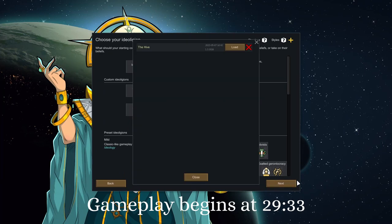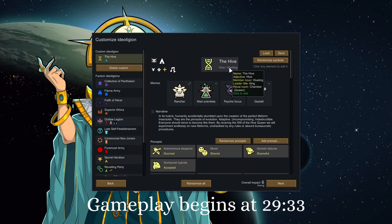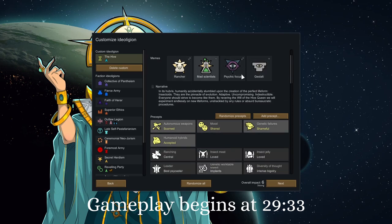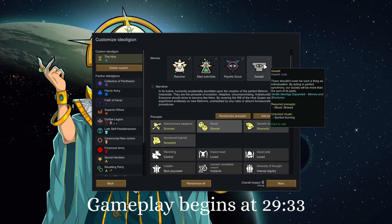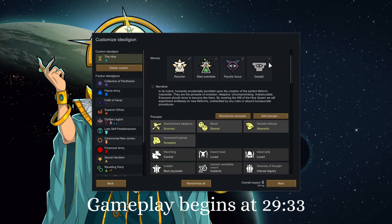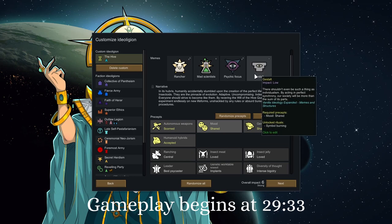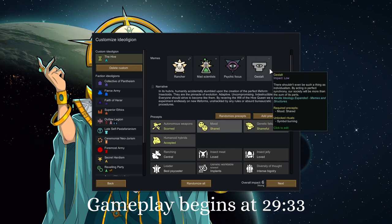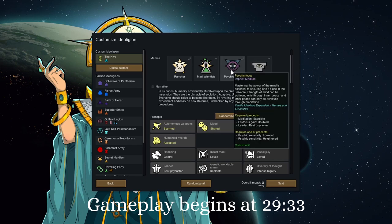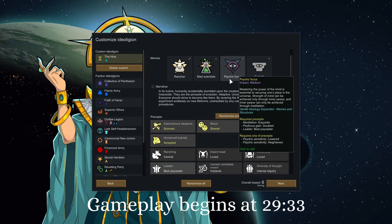Loading an ideoligion — I'm actually prepared. The faction name is The Hive; the objective is 'the hive' and member noun is 'hiveling.' These are our memes. Gestalt — they have shared mood. This doesn't work exactly how I thought it did. I thought it meant everyone's mood was averaged across the colony, but basically, if most people are happy, everyone gets a mood boost; if most people are upset, they get a debuff. So if people are happy it's easier to keep them happy; if they're upset it's harder to get them out of it. Not quite what I was after, but it's fine. Psychic focus — whoever has the strongest psychic link is in charge because their mind dominates the others.